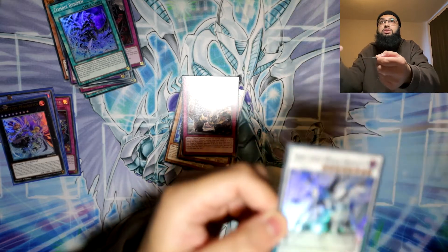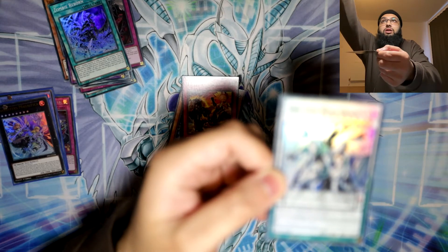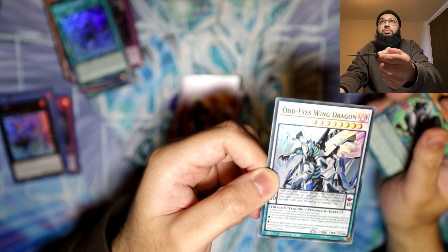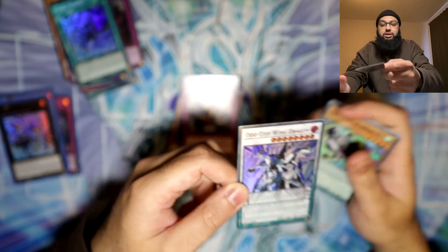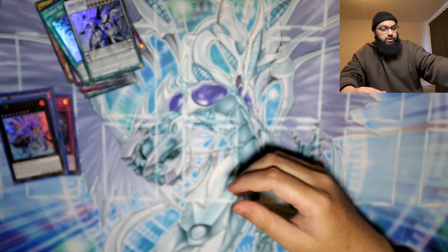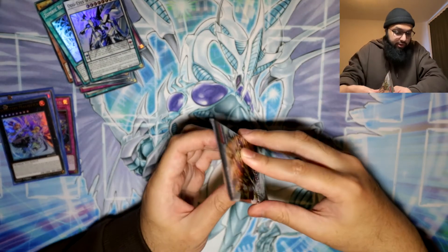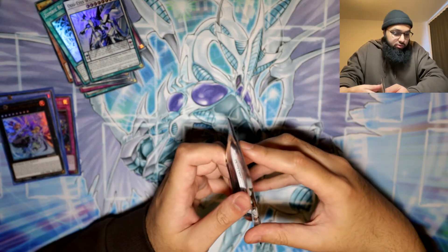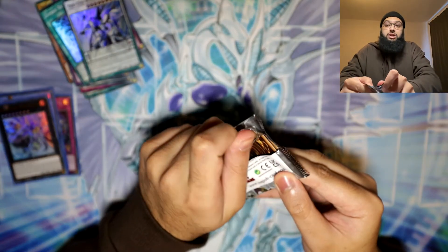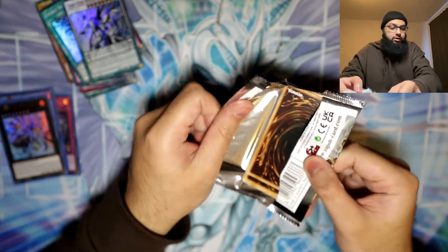Odd Eyes Winged Dragon - the art is a bit confusing for this card, I can't really see where everything is. Apologies for all the focusing issues, I will get better I promise. Clear Wing Dragon - his art is a bit weird, it's hard to tell what's actually going on. But it's a 3000 attack monster, so it might be a legit boss monster - that's even cooler.